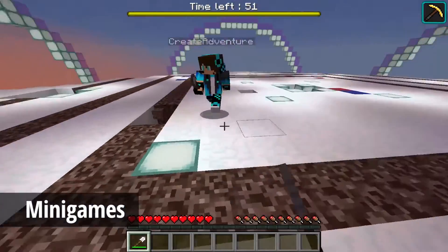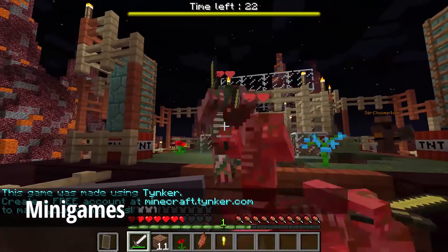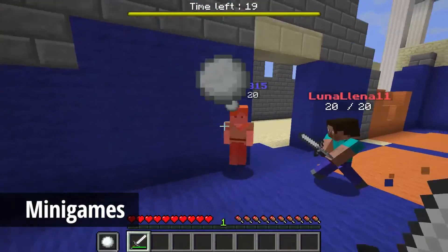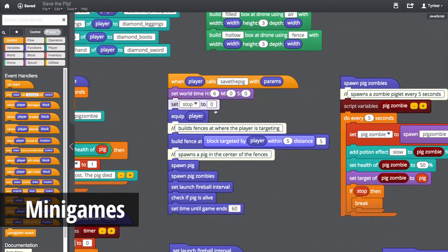To make Minecraft even more fun, Tinker has a bunch of mini-games for you to play with other Tinkerers. These can be accessed through Tinker's lobby, where you can meet up with your friends and join the game together. You can even learn about the code in all of these mini-games in Tinker's game design course.